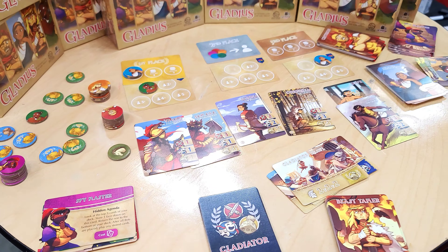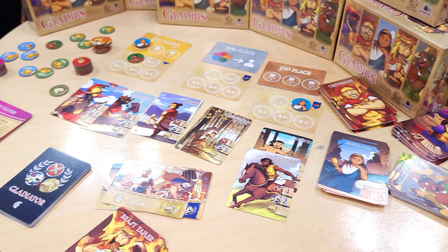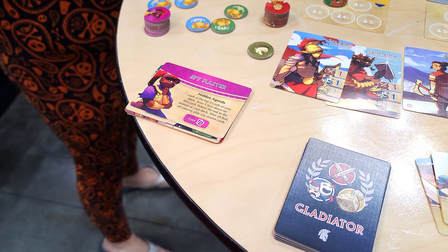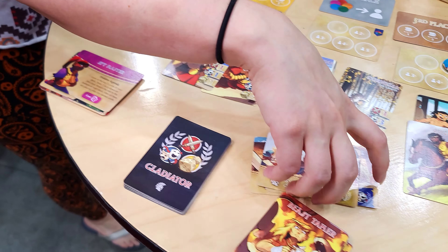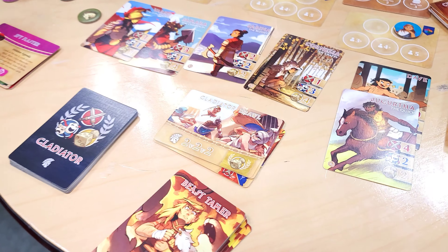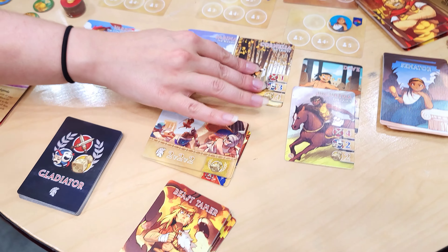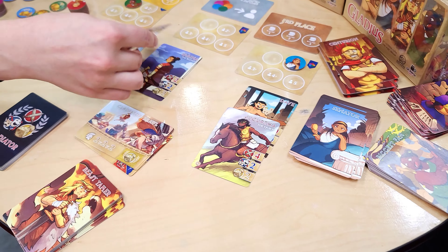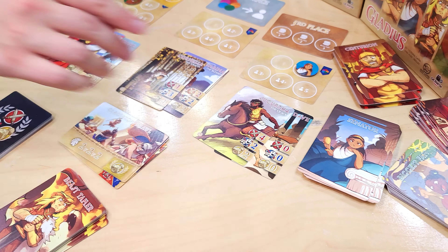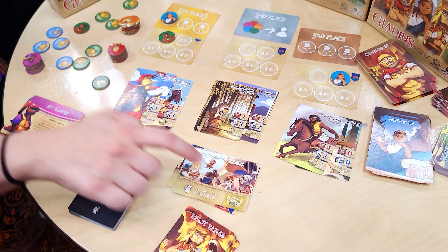At the beginning of the game, you'll play a different spectator type. Every single one of them has the same deck, but they do have different player powers. Afterwards, we're going to flip over an event card, which is going to let you know the size of every gladiatorial team — so in this case, a 2v2v2 match. It'll also show you in the bottom corner exactly which stats matter for this combat. So in this situation, we have three teams of two, and luck is the only thing that matters.